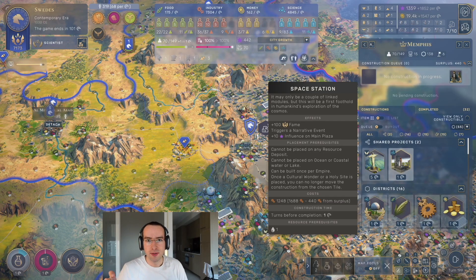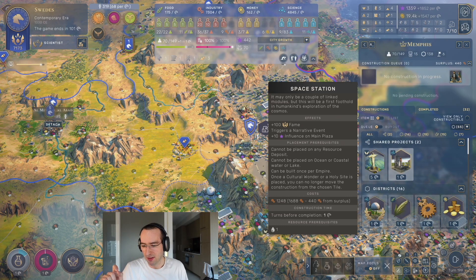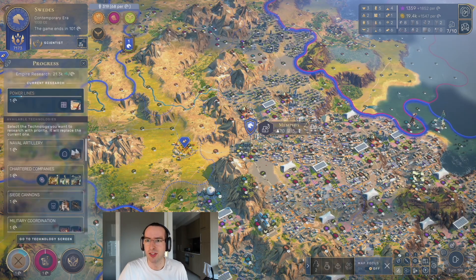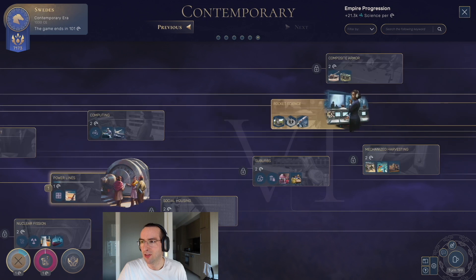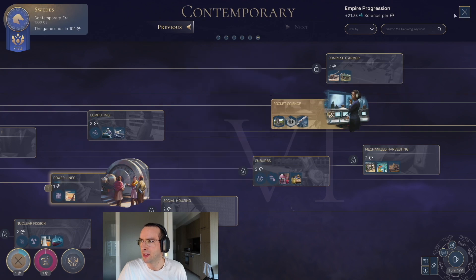Hello. This is one of the first steps it takes to create the colony on Mars in Humankind. To get to this first step, you need to have a decent amount of research, be in the contemporary era, get to rocket science, and then you can build the space station. This is pretty straightforward.